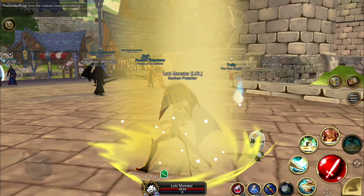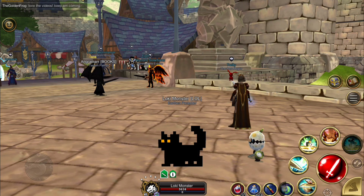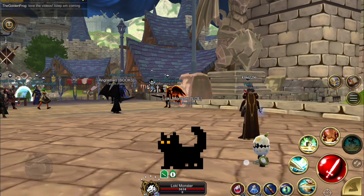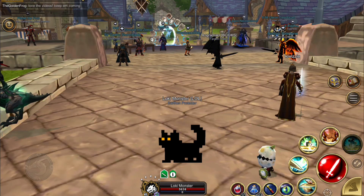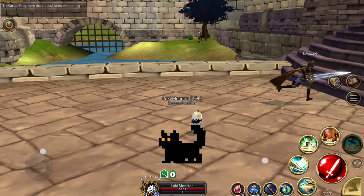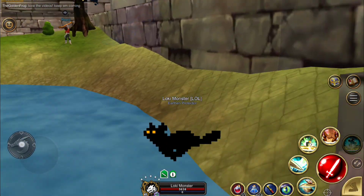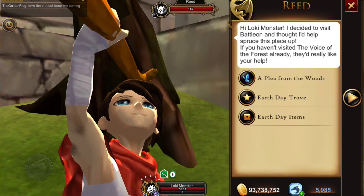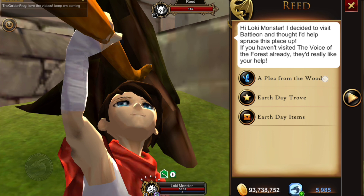Now the NPC for this is very tricky to find. You're going to be looking all over the bridge — you may not see the forest for the tree. Yes, the tree in the corner. You want to come over to this tree in the corner and speak to Reed. Here you can click on 'A Plea from the Woods' to travel straight to the Heartwood Grotto.